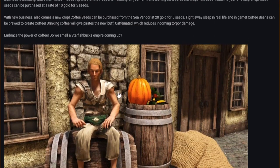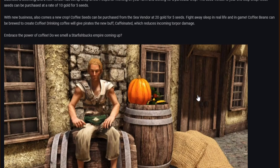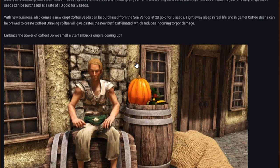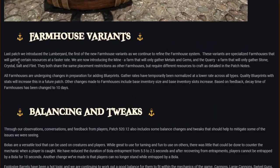I'm not going to say too much on this right now, but the caffeinated buff reducing torpor damage — combined with the torpor arrows — does sound to me like eventually torpor will affect players. If you've got the caffeinated buff it will stop you falling asleep. I can't think why else they would introduce that.